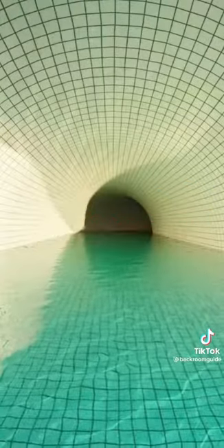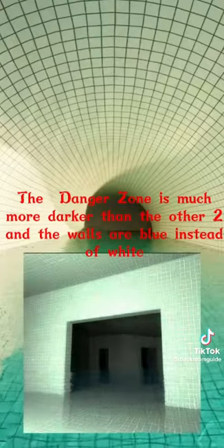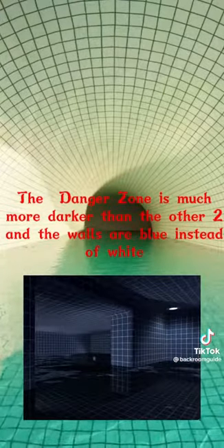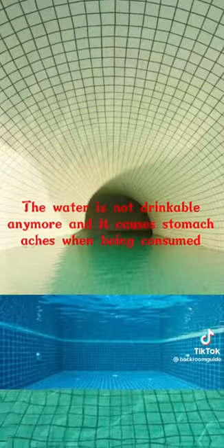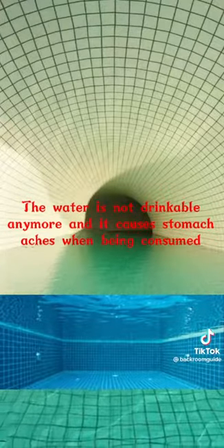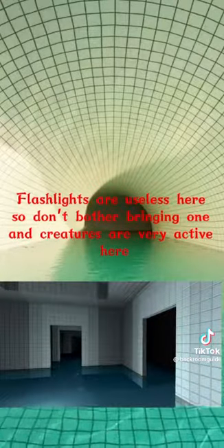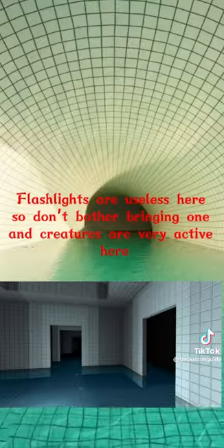The danger zone is much darker than the other two areas and the walls are blue instead of white. The water is not drinkable anymore and causes stomach aches when consumed. Flashlights are useless here, so don't bother bringing one, and creatures are very active here.